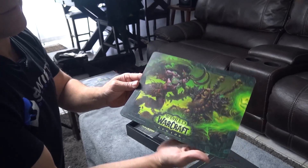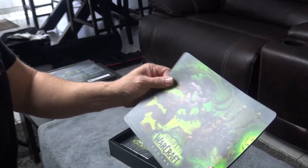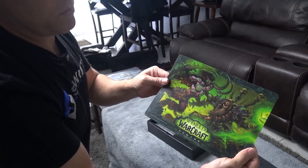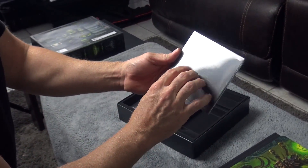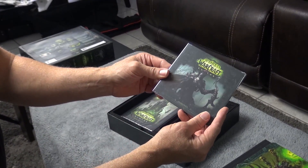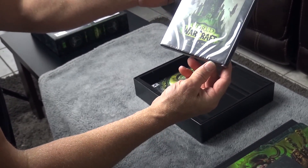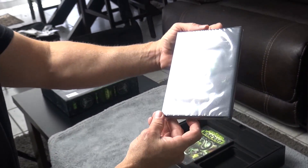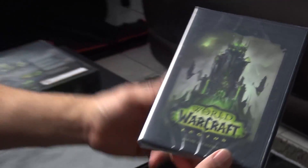And we also have here — oh, it's a mouse mat! That's pretty nice, and it's rubber so it's going to stick on the table, which is very good. Over here we have the music scores — it's the soundtrack, the Legion soundtrack, the entire one. And we have World of Warcraft Legion Behind the Scenes.